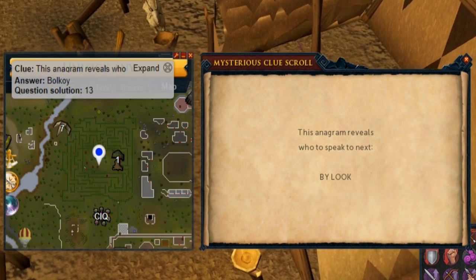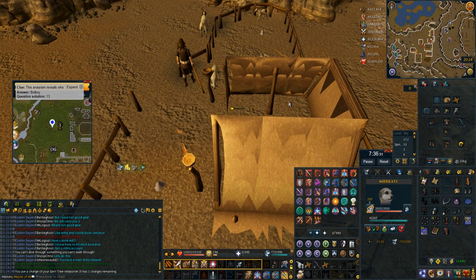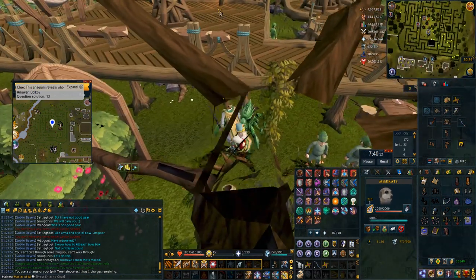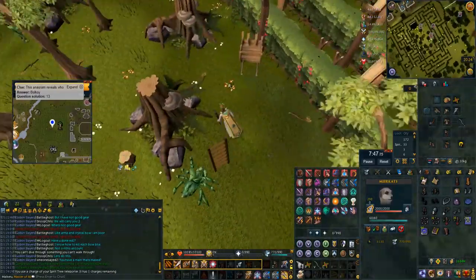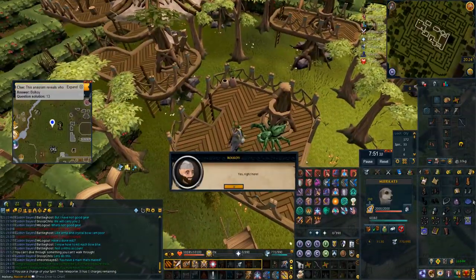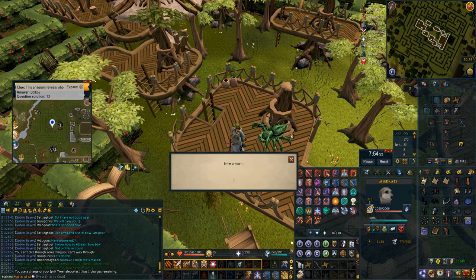Next up is Bolkoy, the anagram of 'boy' in the tree gnome village. I use my portable spirit tree, activating that and pressing number one takes you to the tree gnome village. Then I just go up the ladder, speak to Bolkoy, speak to him again, type in 13, enter that and you're done.